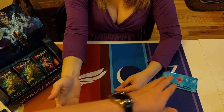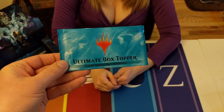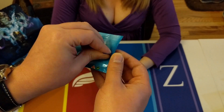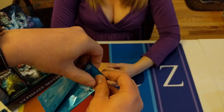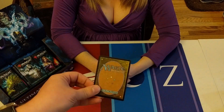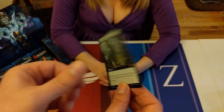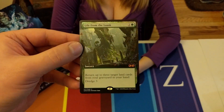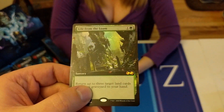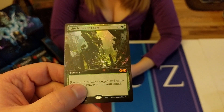We gotta keep the momentum going - it's time for the big boy. This is the reason the boxes are so expensive. The box topper - Life from the Loam! Look at the artwork, it's definitely better than the Fulminator Mage we got. Fulminator's okay, but this is better. I'm not sure if this or Leovold of Trest is worth more - those are the three I've gotten now.